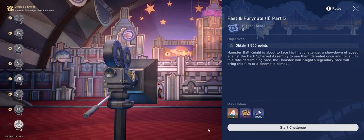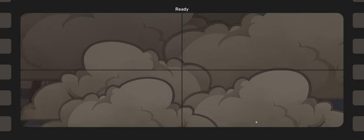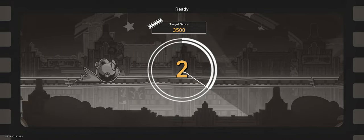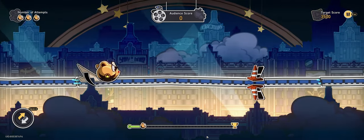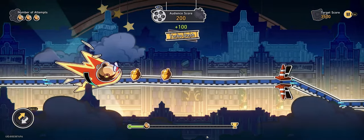This achievement is best performed on the 10th and final stage of Fast and Fury Nuts. In this mode you gain a charge on your super meter whenever you perform a turbo charge, kill an enemy, or pick up a consumable.